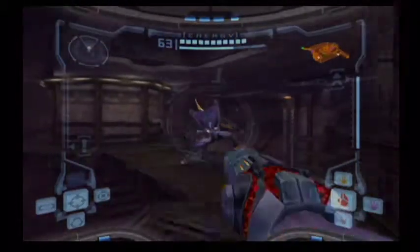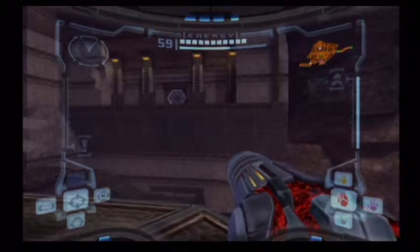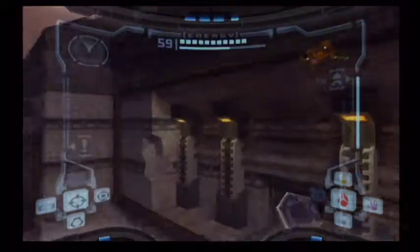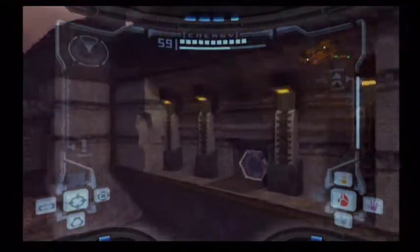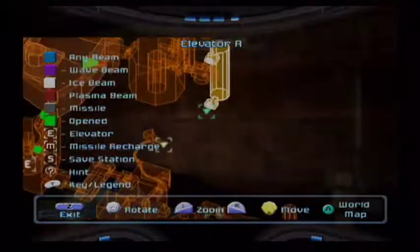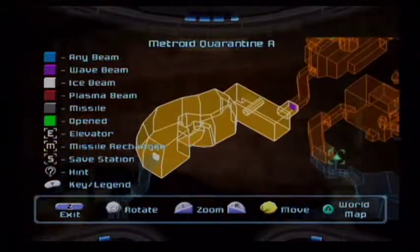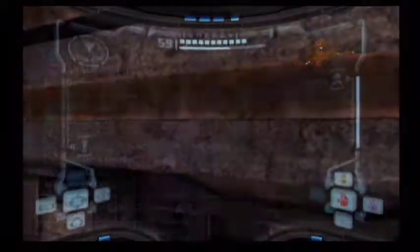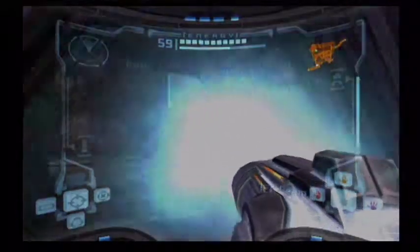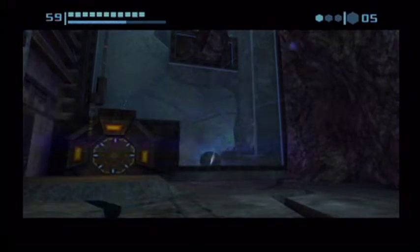Oh hey, another pirate — just to prove a point. Usually the Plasma Beam will eviscerate them harder than even the Super Missile does right now. I believe this is the way we want to go. By going here we can get right to the green, and the green will lead us right there. Another thing that kind of sucks though is the Plasma Beam is used to open the least area accessibility points in the whole game — other beams are used far more commonly.